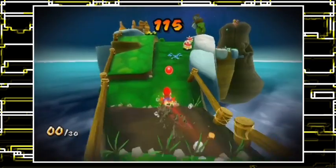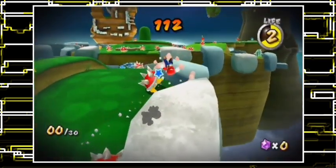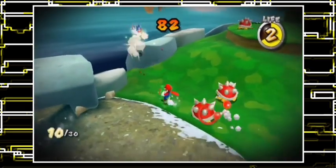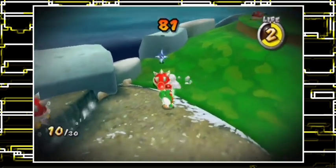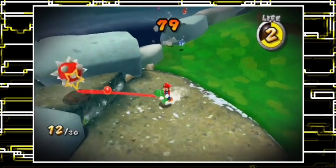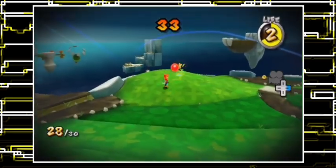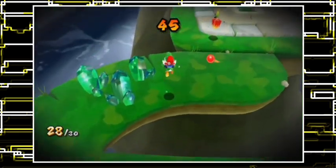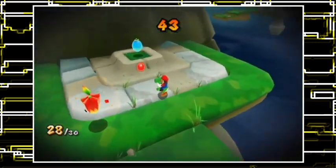Where's my rainbow star? Oh gosh, no! Alright, so I can actually save some time if I eat one and then kill another with the one that I just ate. That saves so much time. Oh no! Oh gosh! So I'm not using the dash peppers, because that's a really bad idea.